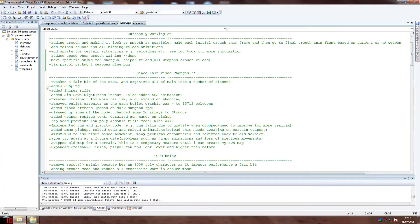I've tweaked a bit of the code, organized it, added jumping, added a sniper, aim down sight like you've got in certain other games. I tweaked the crosshair for more realism — so for example now when you shoot it gets bigger, when you run it expands as well, when you crouch it gets a bit smaller. I removed the bullet graphics as I found out that each bullet was 15,000 polygons — I don't know how I missed that. I added some blood effects, which is one of my favorite things. I took some of that code from Dark Dungeon FPS, the one that comes with DarkGDK — it's pretty good.